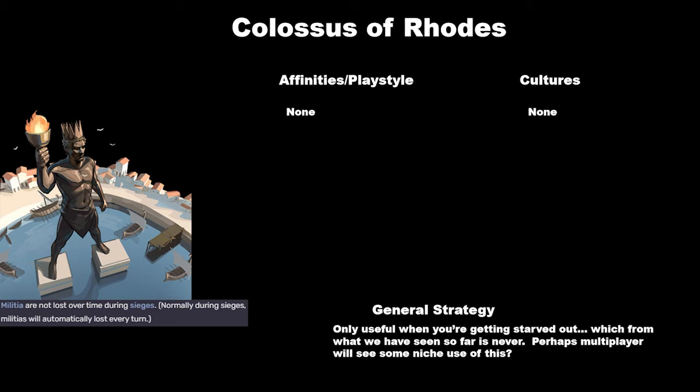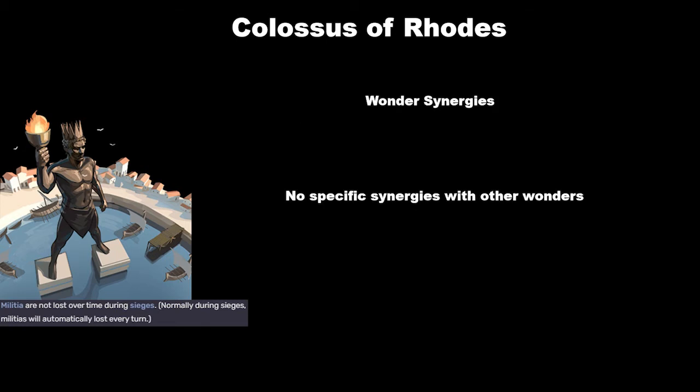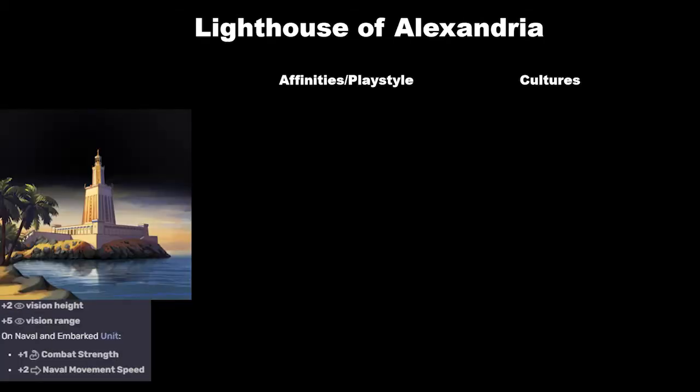Honestly, I think the Colossus is probably the worst wonder in the game. Unless you have a very, very specific strategy in mind for how it will be useful, I would recommend choosing literally any other wonder — it's going to be more useful. It doesn't have any synergies with other wonders, and what it provides is just not useful.